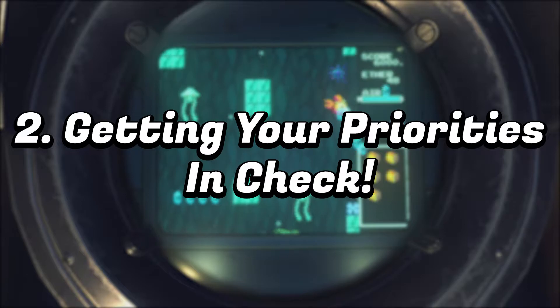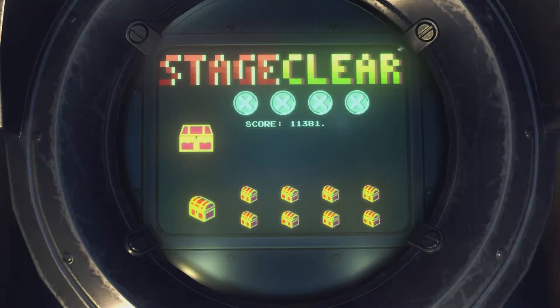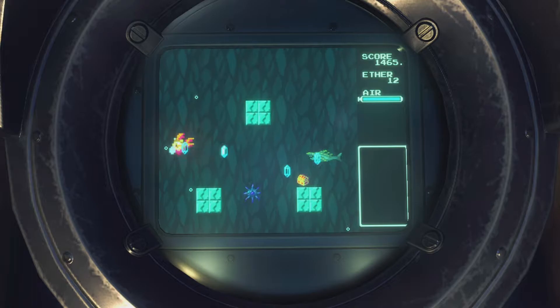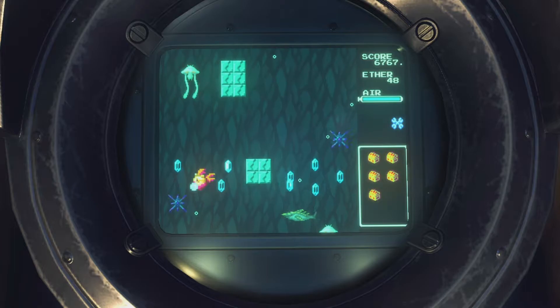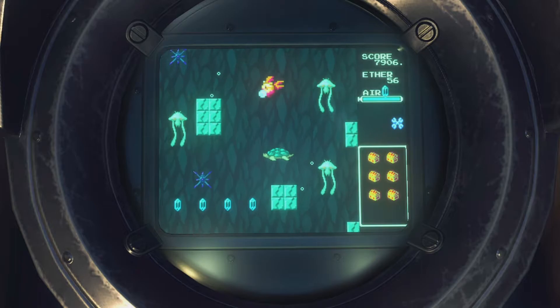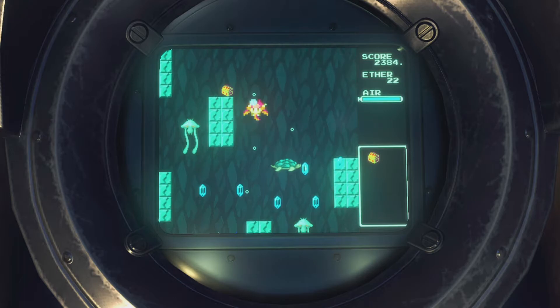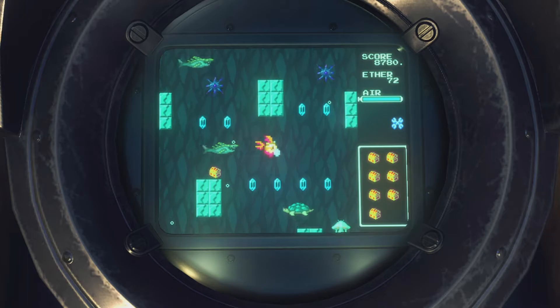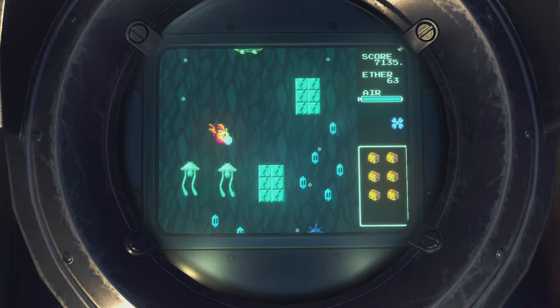This leads us into point number two: prioritizing what you need to acquire. The reward for collecting all ether crystals and all chests is a bonus to the amount of ether crystals you receive. However, making it back to the surface with no damage only grants you a score bonus. So when practicing, make sure you obtain all ether crystals and all chests even if that requires taking a point of damage, as that will net you more ether crystals than returning with no damage. Of course for the fourth perfect medal you do receive more, so that's still the end goal. Out of all of them, prioritize chests — you can get 150 ether crystals per chest compared to at most 240 ether crystals for collecting them all.